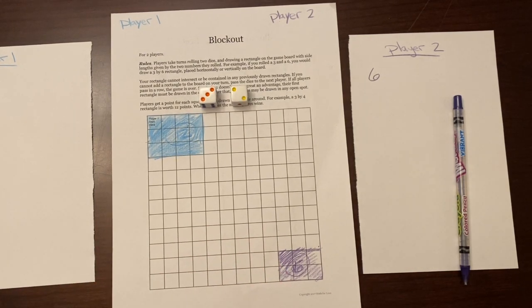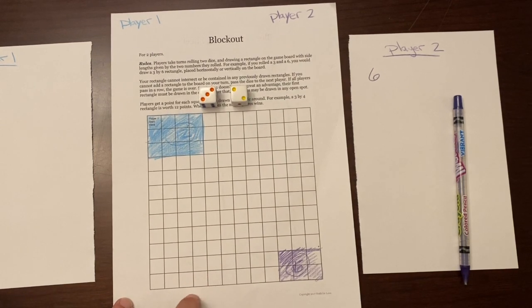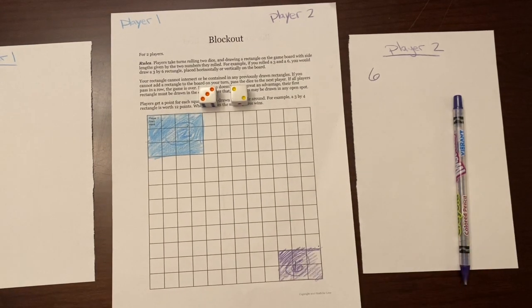In this game, we are making sense of the visual model as we represent multiplication, and your goal is to claim the most space on the board. It's really important to work on strategy and really pay attention to where you can fill in space and where you would end up leaving certain blank boxes. For example, if we have a lot of one blank boxes all over the place, it might be harder to fill those in.